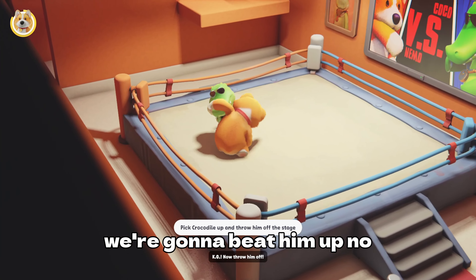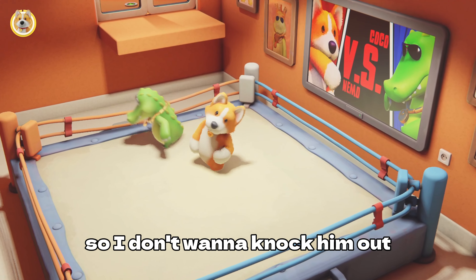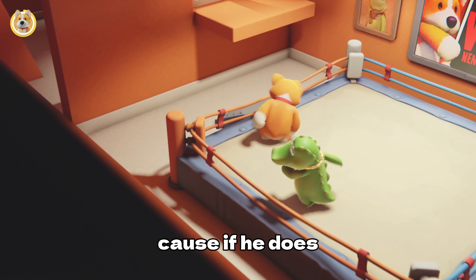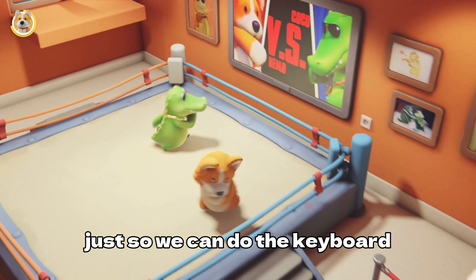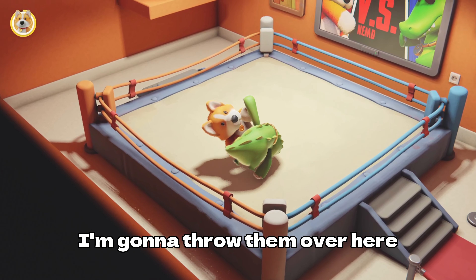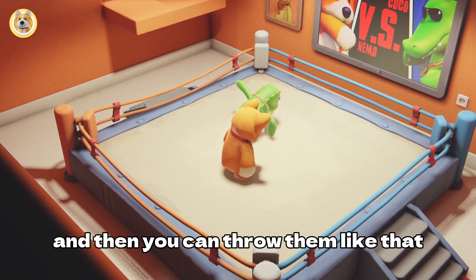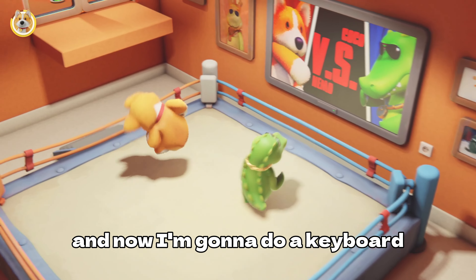We're gonna beat him up now — hold him, then hold X and throw him. I don't want to knock him out completely because then we'd have to redo the whole thing just to do the keyboard demo. So you get it — you just knock them out, hold them, throw them over here like that. It's gonna be way easier. Now I'm gonna switch to keyboard.